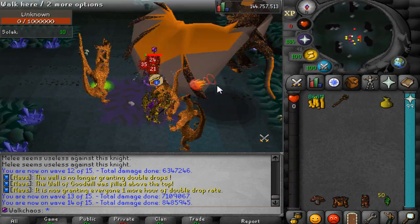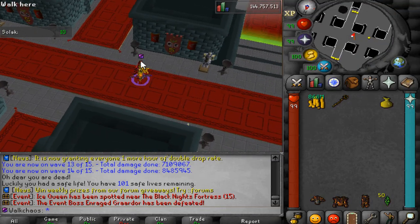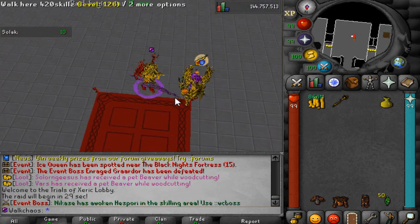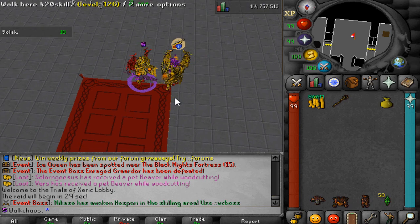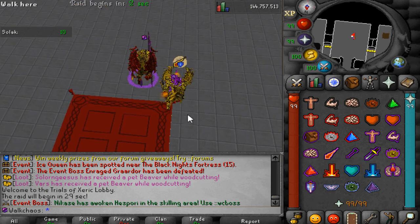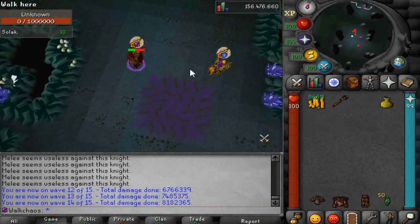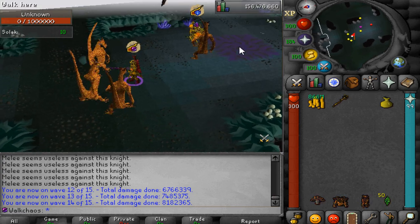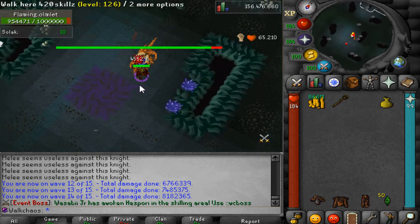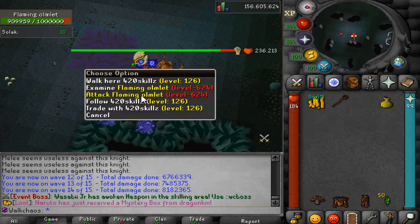Wave 14 with the first of two bosses — I just got one-shot, unbelievable! It looked so beautiful and then he one-shot me. Going back in: I was told by my teammate that on the last wave you can actually switch and turn off your prayers, which is probably what happened. You always need to make sure you have anti-magic on, otherwise you're gonna get destroyed. Back in wave 14 — anti-mage is on, let's not mess up this time.